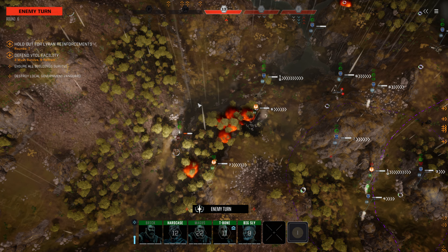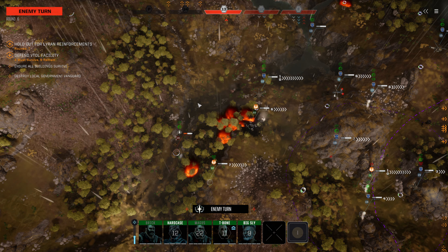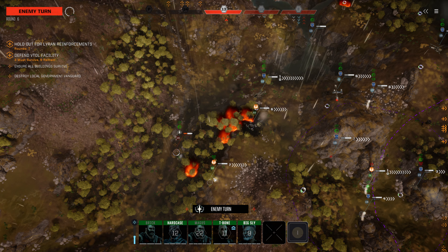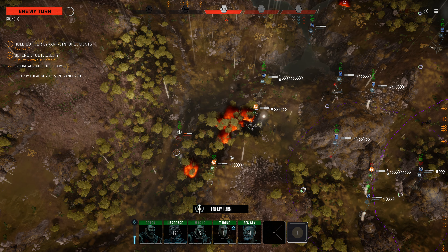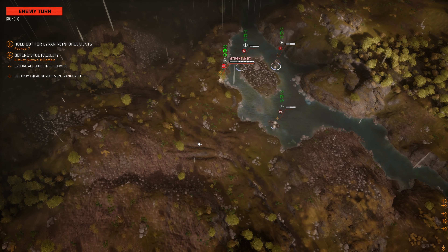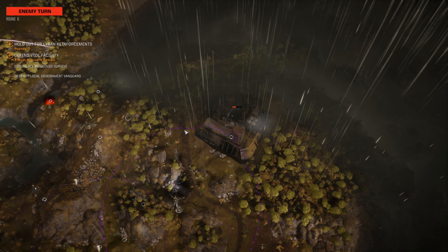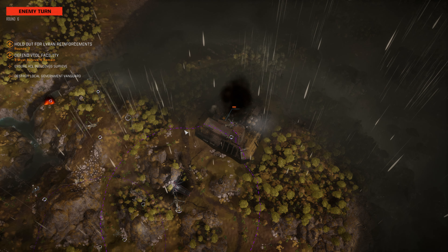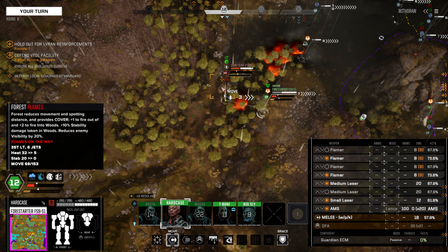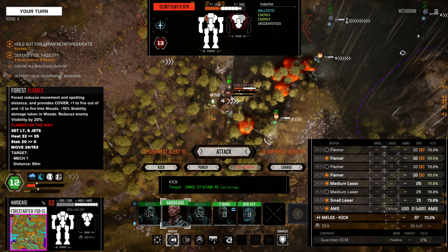We'll see what ends up happening with this remaining Phase 13 mover. We've nearly got their vanguard eliminated at this point. I want our two lights to move up to threaten the northern lance - the southern lance I think we're going to kind of ignore. Artillery up there right into the center of the base - okay, that's awkward. So the Firestarter can definitely get in behind this Clint here, and I think that's a really good plan.